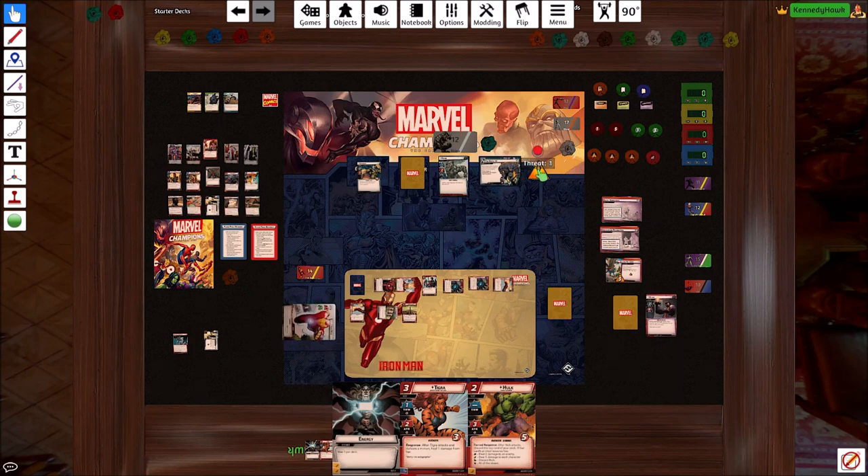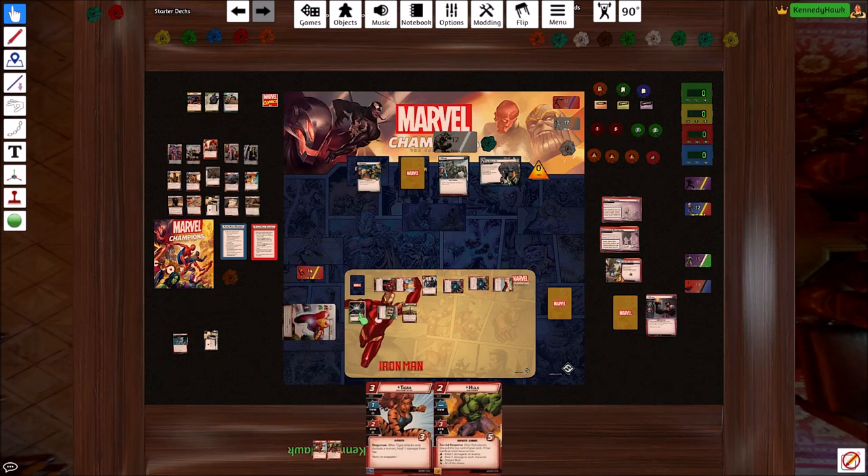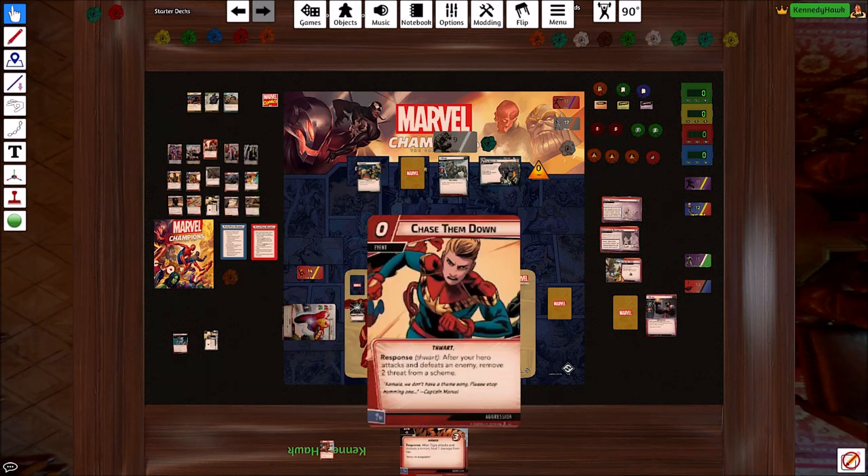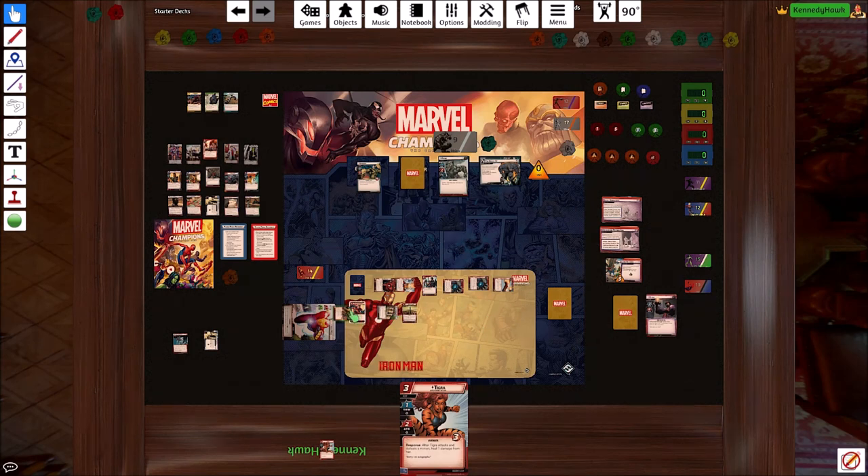Then we can gauntlets-gauntlets to hit him and get rid of him. And then we can remove a threat from a scheme, ready, and clear the scheme. Let's pay two for Hulk and Hulk will smash for three. We discard him because we flipped a science resource — that's kind of a bummer, but not the end of the world. And we'll be done after that.